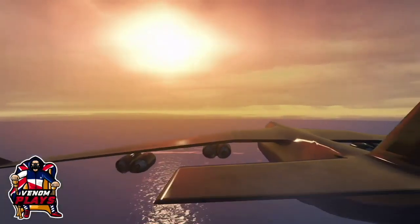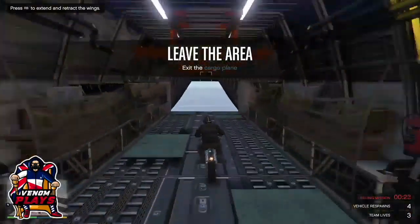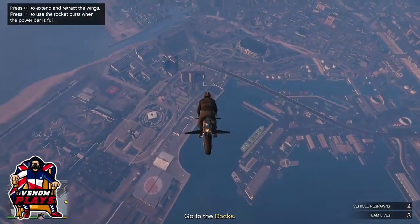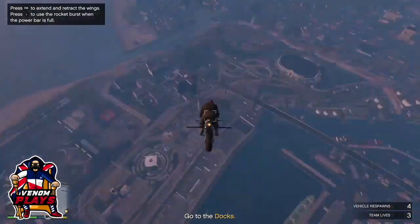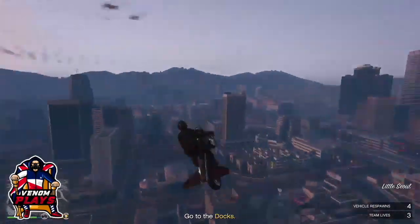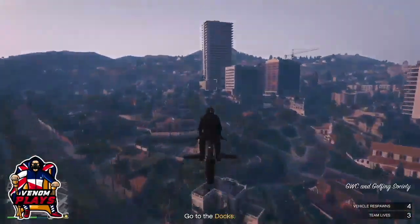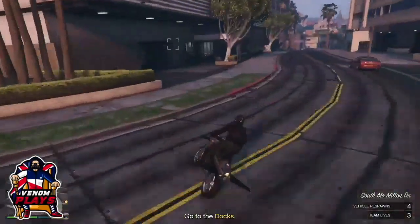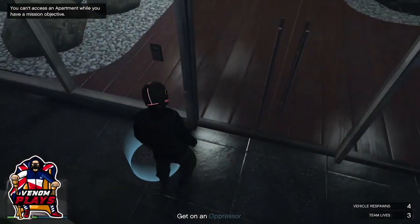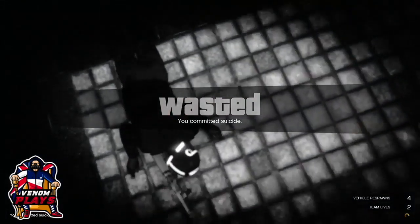Once you have loaded into the mission, you want everyone to fly out of the cargo plane. From there, simply make your way over to your apartment — you can do this at a CEO apartment if you have one, or at your regular apartment. Make your way over to your apartment door and you should see the blue circle. Stand on top of the blue circle, pull out an RPG, and shoot it on the ground.